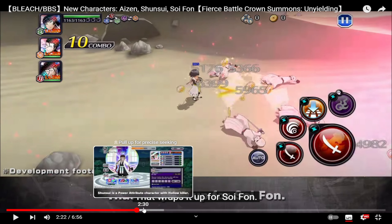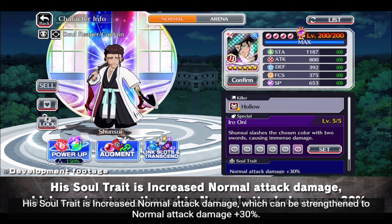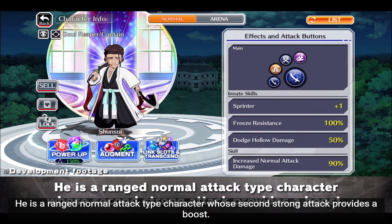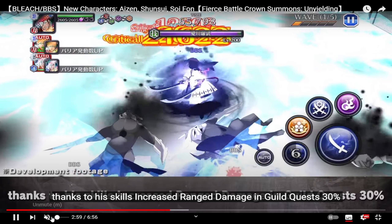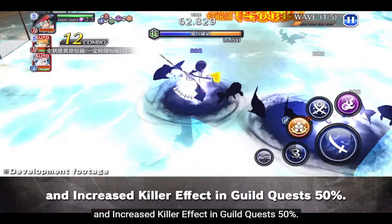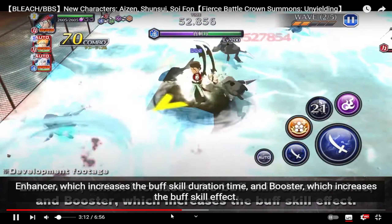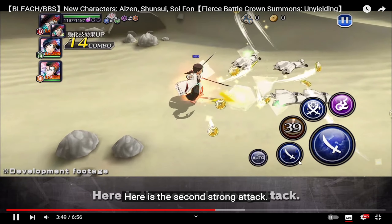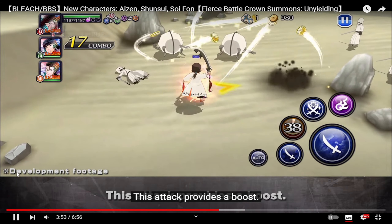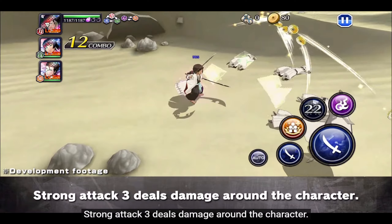The special moves are basic across all units — it's a basic banner so basic special moves are expected. Shunsui's character model looks decent and they did some guild quest showcasing with him. You don't really want to use him as a leader — he's better on the side lane as a booster. His skills feature iconic Shunsui attacks: Kageoni, Bushogoma, and Takeoni. Shunsui fans will definitely appreciate those. He's mainly a normal attacker.